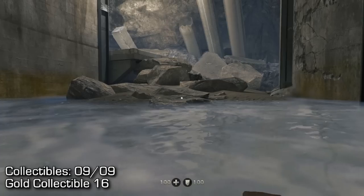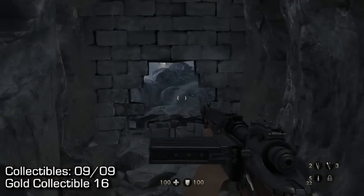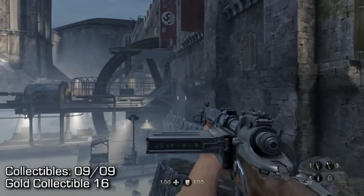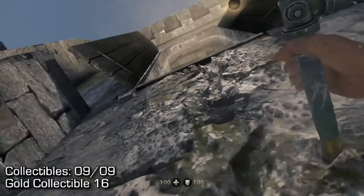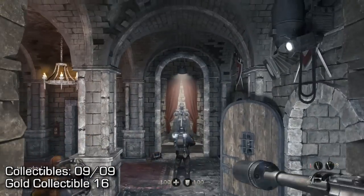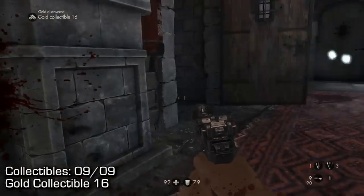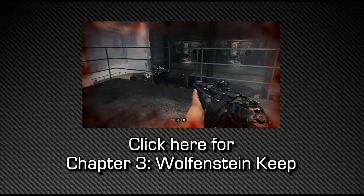The last collectible of Chapter 2 is collectible number 16 — this could also be one of your first collectibles if you prefer. After making your way back out to the main gate, go into the other side of the castle to open a switch. Swim out to where the first gold collectible was, scale up the wall, and get inside. Once you're inside, go to the main statue in the middle of the room and you should find a gold collectible right next to it. If you've been following all the videos in this series, you will unlock a second gold-related achievement or trophy.